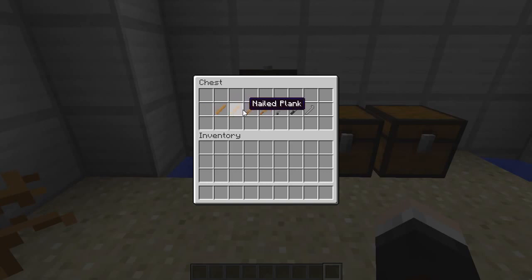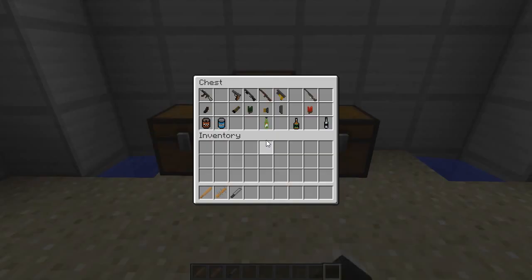First up we've got a plank, a simple plank. We've got a nailed plank - one that has nails coming out of it, which is pretty aggressive. Then we've got a baseball bat, a nailed baseball bat, and then we go on to the higher tier ones: steel pipes, a machete and a crowbar as well. So we're gonna take the nailed plank, the baseball bat, and let's take the machete as well to see how much damage those are gonna do.